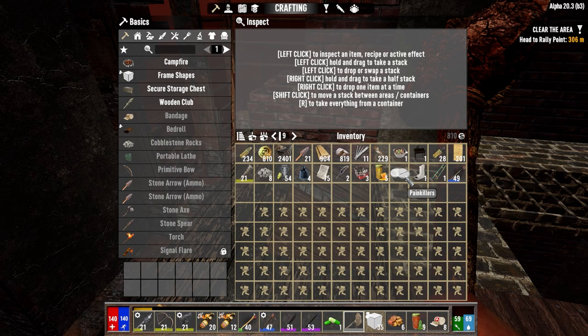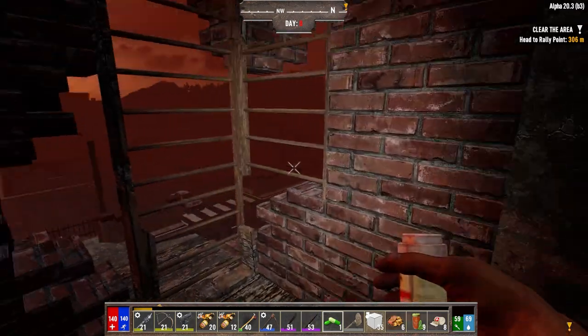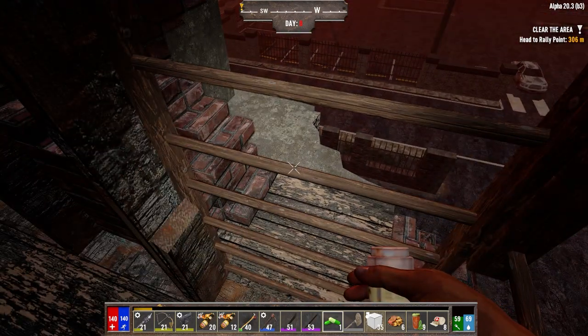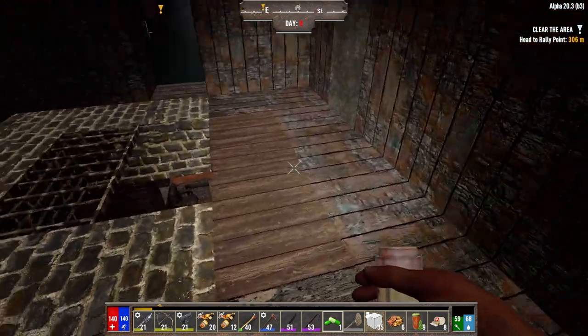We've got splints — we've got that in case we take a shot to the head. We've got the vitamins so we shouldn't be infected tonight. Yeah, we're looking good. Normally I'd want to have access outside so I can see what they're doing. For the first bit of the horde, they're going to be trying to break in. But on day eight, we've got two hordes under our belt — they shouldn't do too much damage to the building.